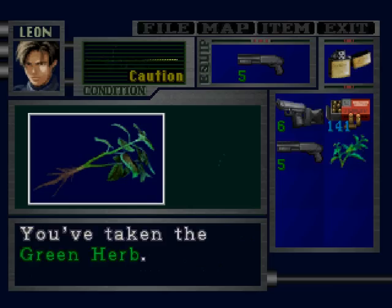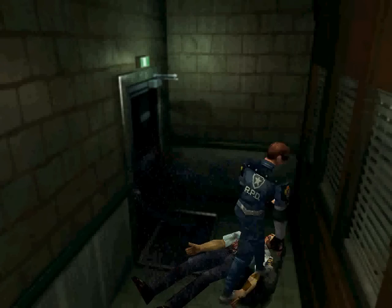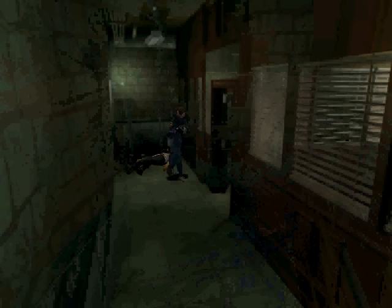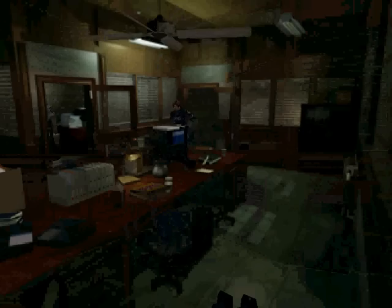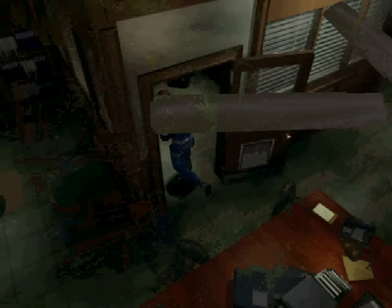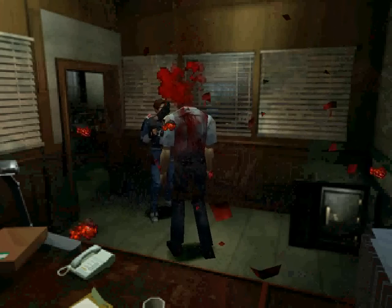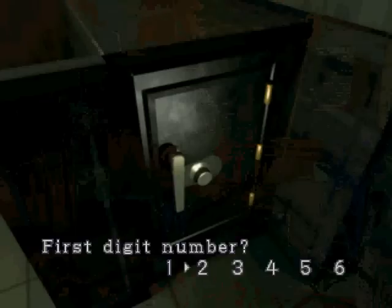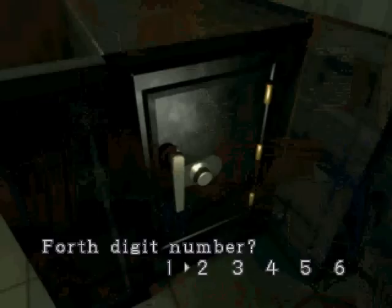Here we go. The green herb. Come in through this door. There is a dead guy here and, as usual, he's going to have ammo too. Most corpses you'll see that aren't zombies that you killed will have ammo on them. There's a zombie in this room, so I'll come over here and take his head off. Check this thing here — this is a safe that they mentioned in the note we found first, and the code is 2236. Inside is some shotgun shells and a map.